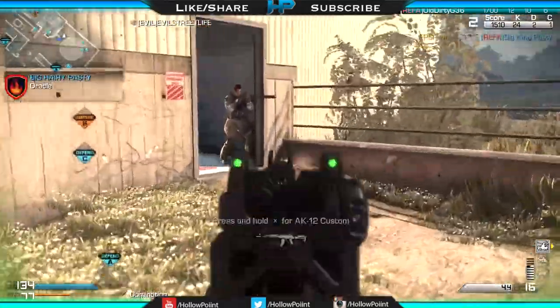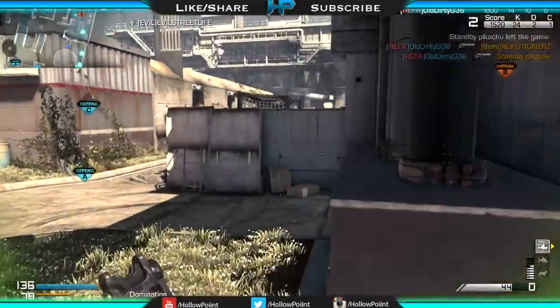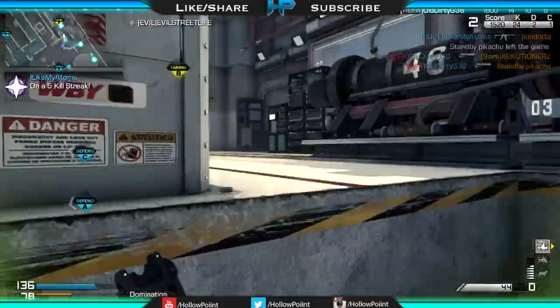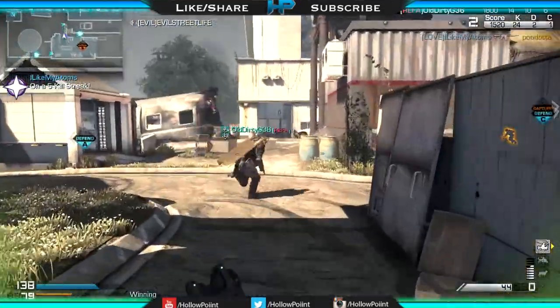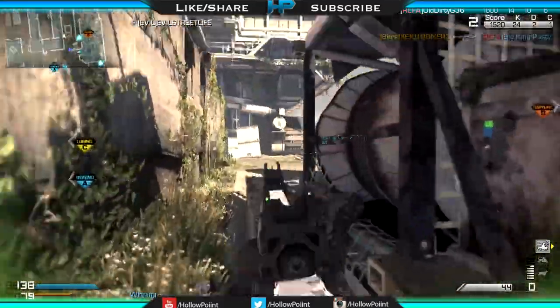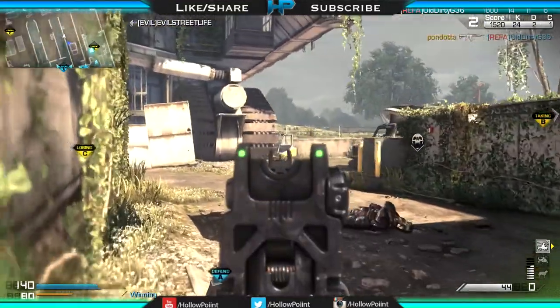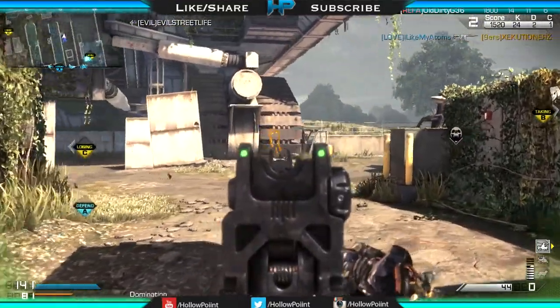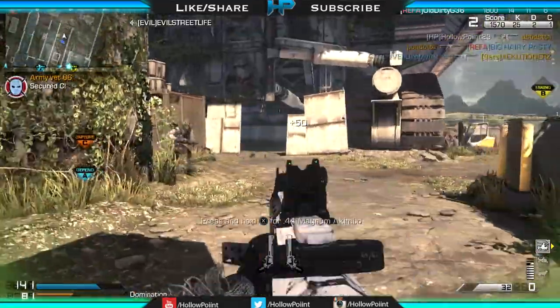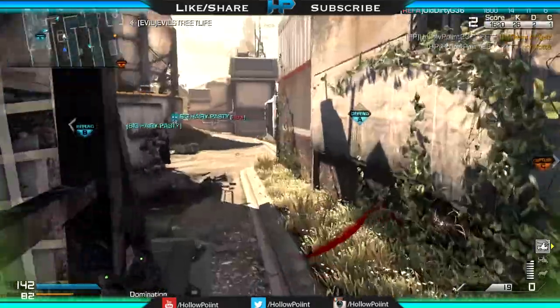The last perk is Focus — it's my number one perk and I always put it on my class setup. If you have a low K/D or problems winning gunfights, make sure you use Focus. It allows you to stay on target — when you get shot at, your aim is not going to go all over the place, so you'll be able to stay focused on your target and hopefully win the gunfight.